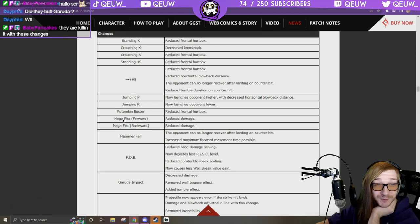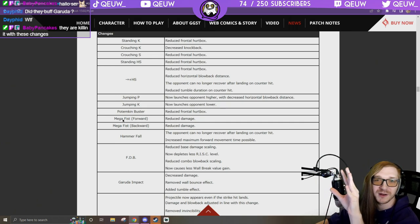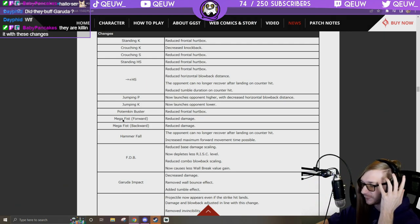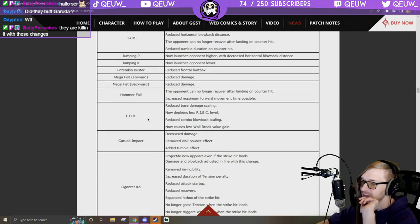So Mega Fist does the same amount as Heat Knuckle now — either go for oki or go for damage I guess. Hammerfall: the opponent can no longer recover after landing on counter hit, increased maximum forward movement time possible.